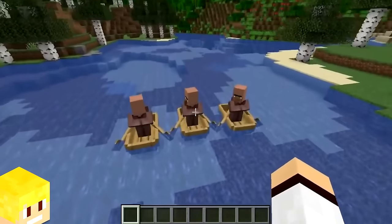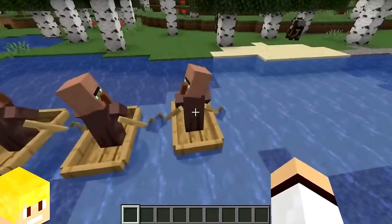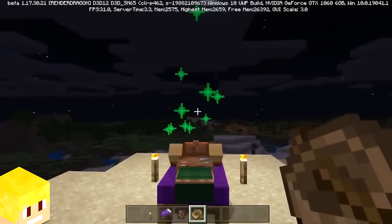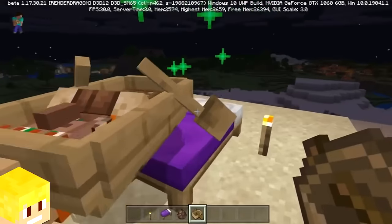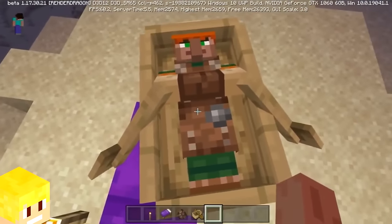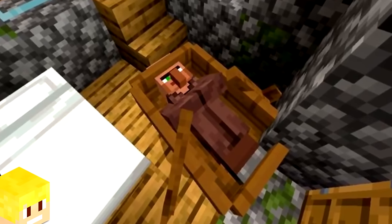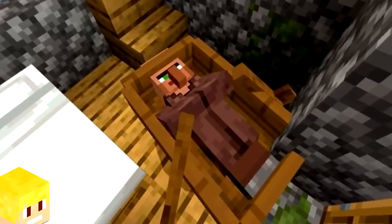In Minecraft Bedrock Edition, something very strange can happen with villagers when they're sitting in a boat. If the villager uses a nearby bed while in the boat, they'll be put in the sleeping position while still remaining in the boat.